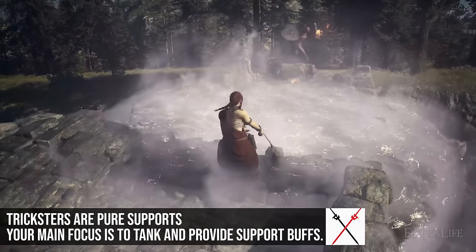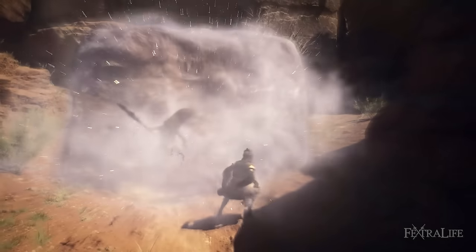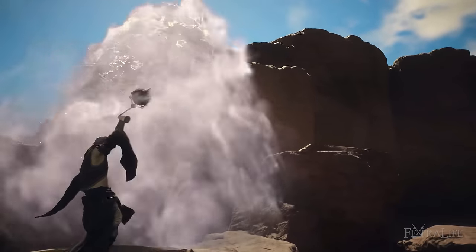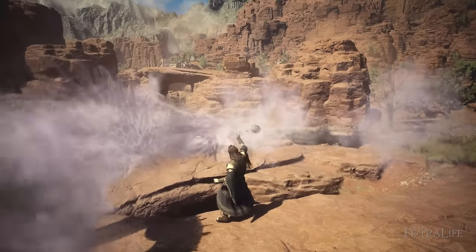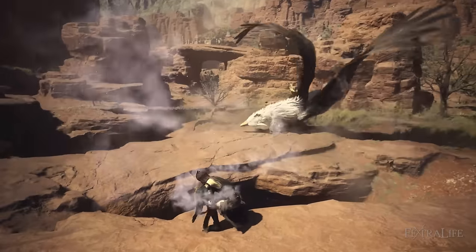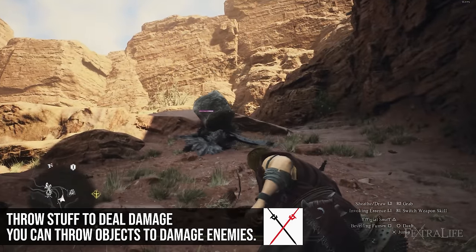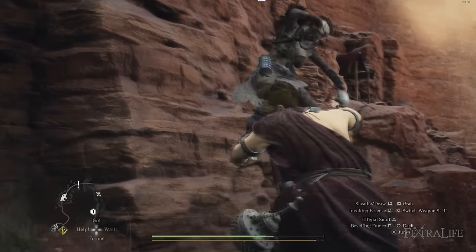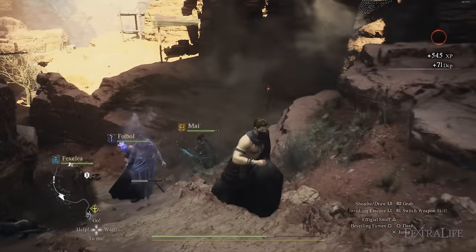One important thing to note about Tricksters is they have precisely zero damage-dealing skills. You're essentially going to be distracting enemies with your skills, buffing your team, and trying not to get hit. If you want to deal some damage as a Trickster, the best way besides possessing an enemy is to pick up items and chuck them at enemies — you can use the environment.